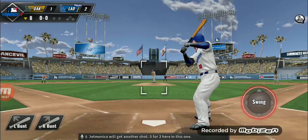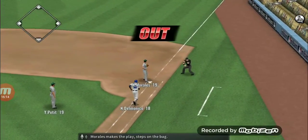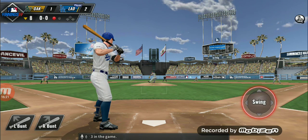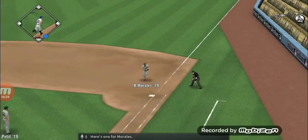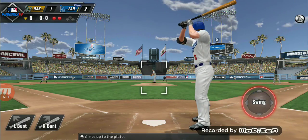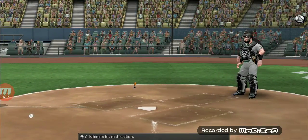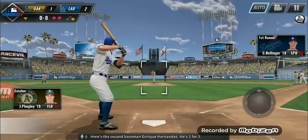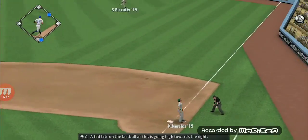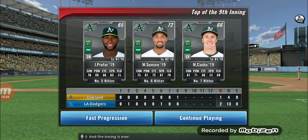Nicky Delmonico will get another shot, 0 for 3 here in this one. Morales makes the play, steps on the bag. Here's the catcher Austin Barnes, 2 for 3 in the game. Morales onto the bag. The first baseman Cody Bellinger comes up to the plate — here's the pitch and it drills him in the midsection. Here's the second baseman Enrique Hernandez, he's 3 for 3. A 1-0 lead on the fastball — this is going high towards the right, and here's Piscatti to make the catch. The inning is over.